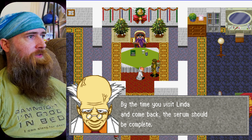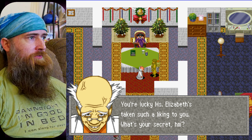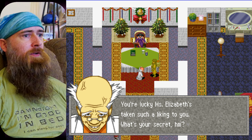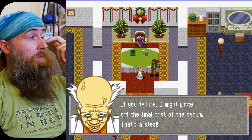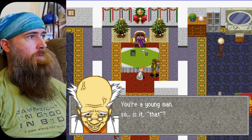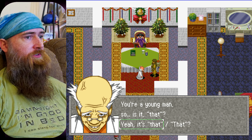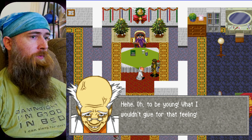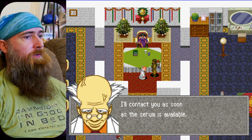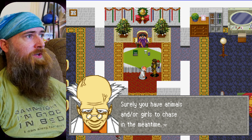By the time you visit Linda and come back, the serum should be completed. One thing that annoys me about this game is having to listen to the dialogue be read before I can forward the text. It's fine the first time you play it, but after that I'm just gonna sit here and let you speak in Japanese. If you tell me, I might write off the final cost of the serum. We do need a sea lion in North Tortugos — we could try to find them.